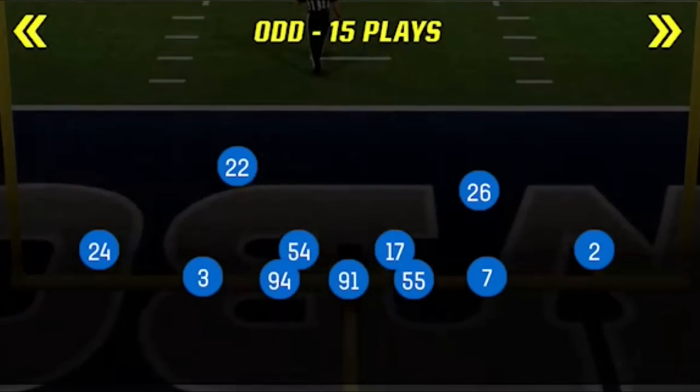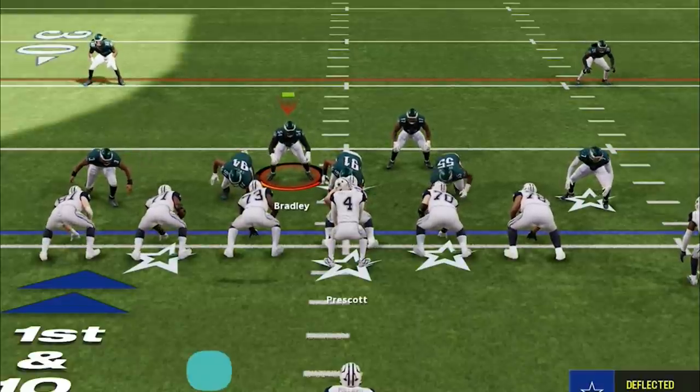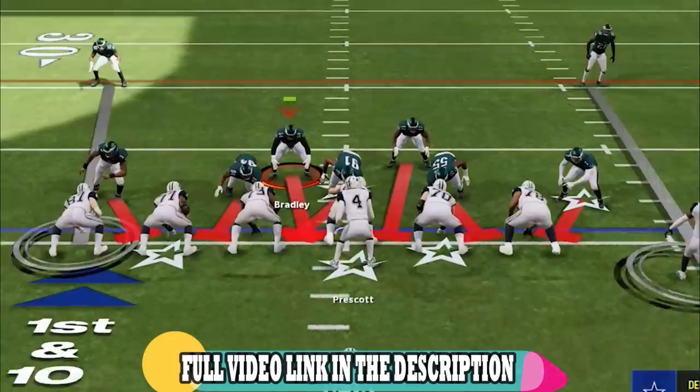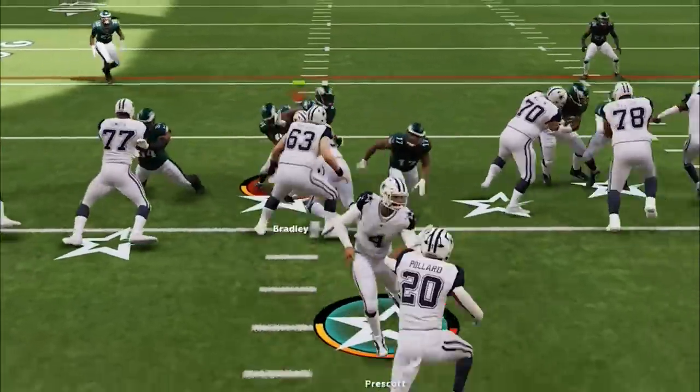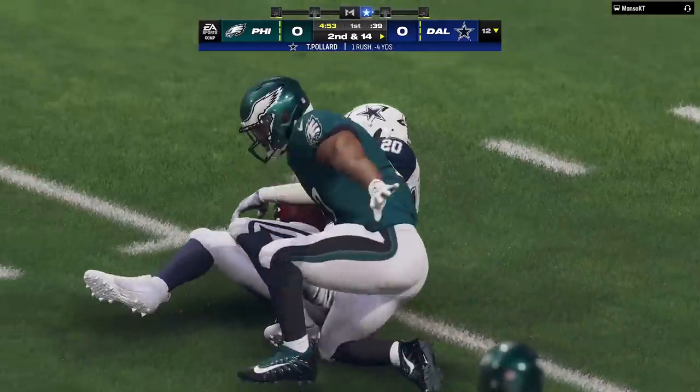I start this game out on defense using my 3-4 odds game. I've already made several videos about this defense, but I'm mostly going to focus on offense in this video — links will be in the description and on screen at the end. My opponent starts trying to pound the rock and we meet him at the handoff, pushing him backwards.